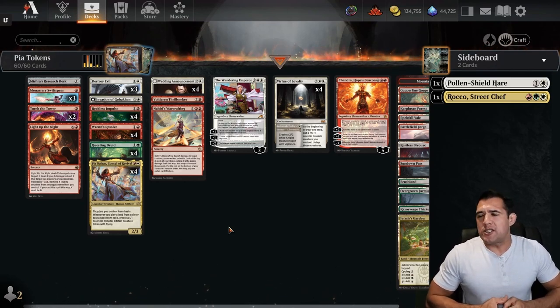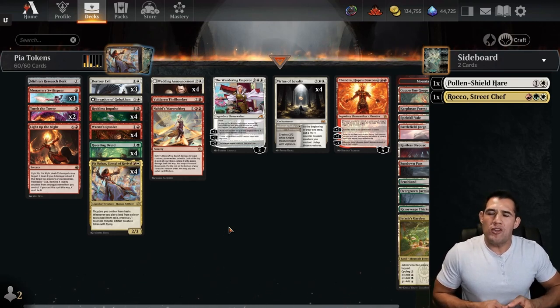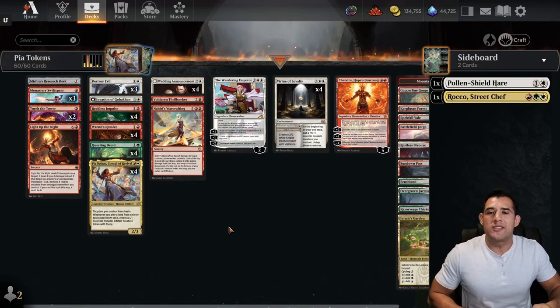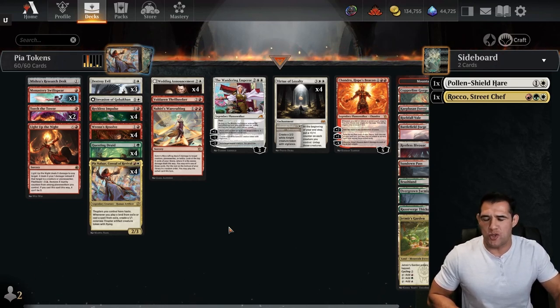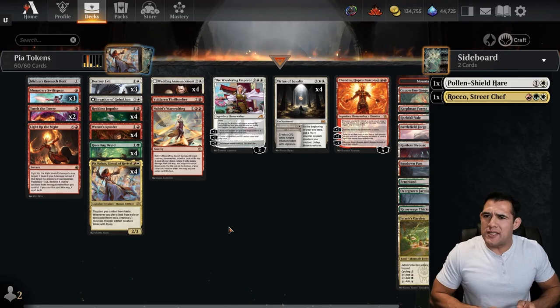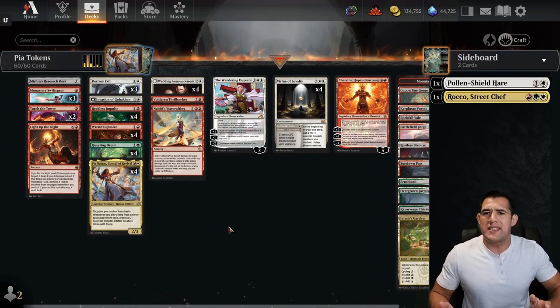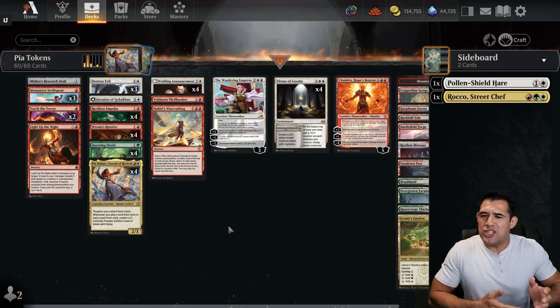So I don't think these Pia token decks are any surprise to anybody. We've seen them quite a bit, but I want to share a little story about it. My very last deck in the format before Wilds of Eldraine came out, I was running a Pia and Rocco deck, because I said this deck is going to get so much better once Wilds of Eldraine comes out with all the adventure spells. I didn't realize everybody's version was going to get rid of Rocco, and I thought that was a bad decision.